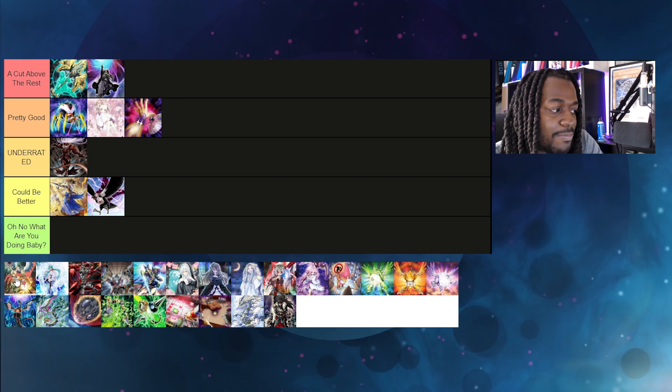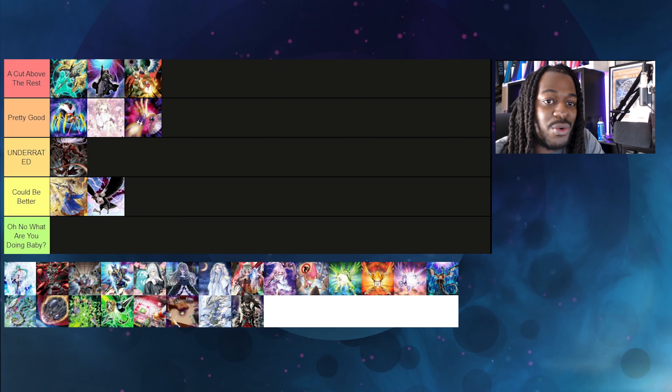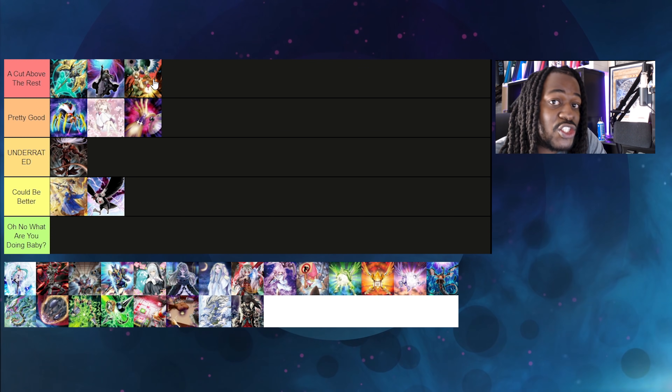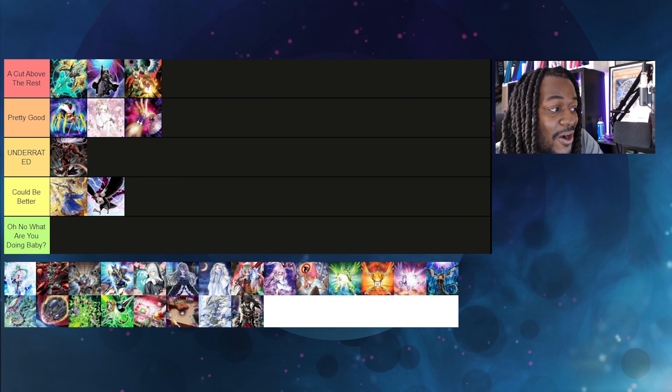Same thing with Droll & Lock Bird — it is seriously underrated right now. While it does struggle against Virtual World and sometimes Tri-Brigade, it maxes out against almost every other strategy in Yu-Gi-Oh. Almost every single strategy wants to search multiple times to get to their cards, especially Drytron. This card is an easy win, and it has already started to be snuck into players' main boards, as preventing players from searching for the duration of the turn after the first search is just too strong.